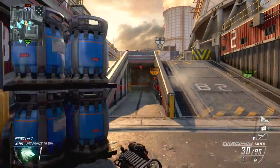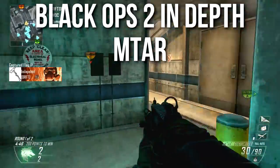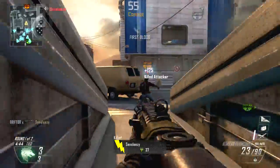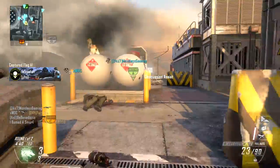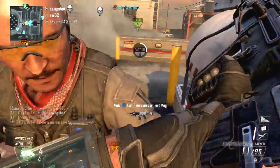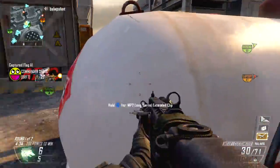Hey guys, Drifter here. Welcome to Black Ops 2 In-Depth. In today's episode, I'm going to be reviewing the MTAR assault rifle. I should tell you that the MTAR is not an assault rifle that you should underestimate just because it's a default weapon. In Black Ops 2, the default weapons are all excellent, and the MTAR is no exception to this rule. This is a very dangerous weapon for you to use and to be used against you.